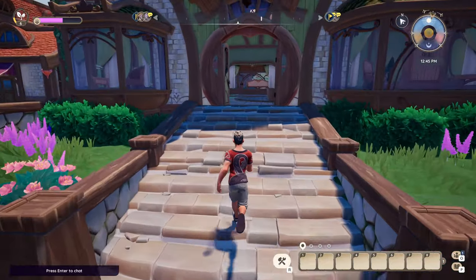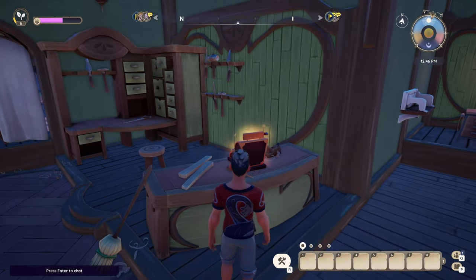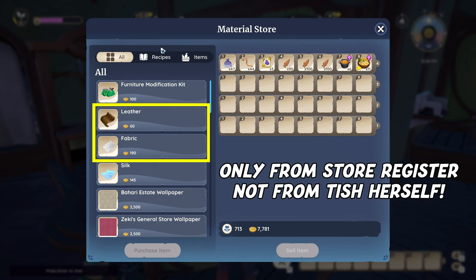You can buy both leather and fabric at the material store — that's the cash register at Tish's store — and they cost 60 and 190 gold each.